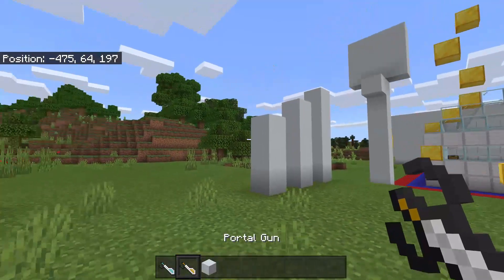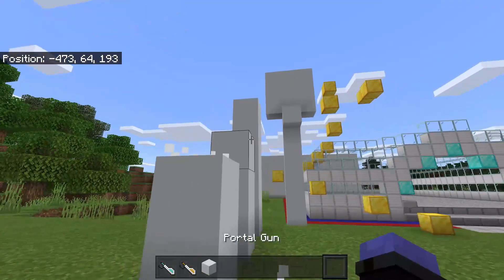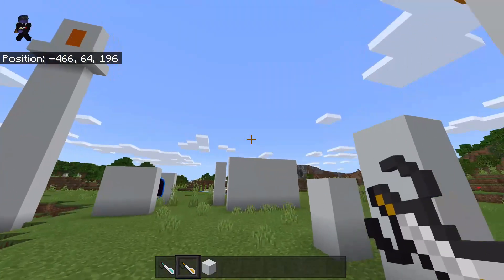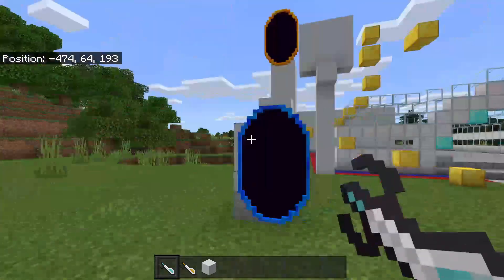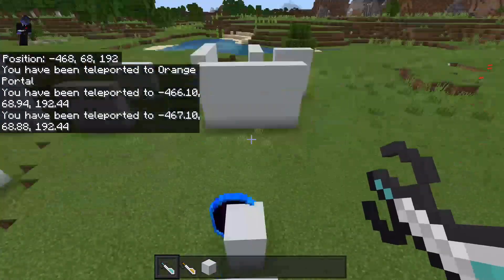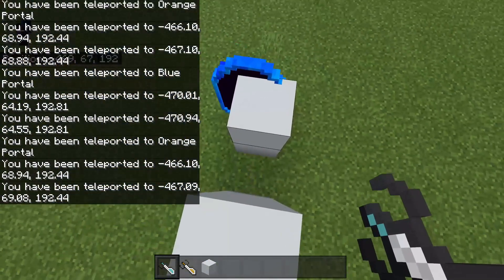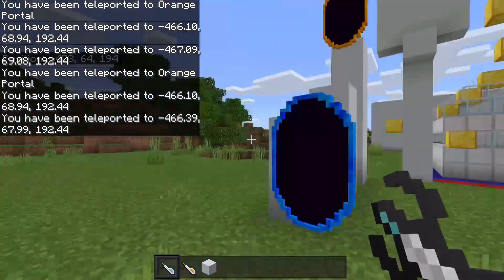When you first load it up it'll say this is running scripts on your device, just say allow or whatever. You can kind of scuff it and make it float, it's a little buggy, but it's using entities for both the portal itself and everything else. You can still do some cool parkour with it.